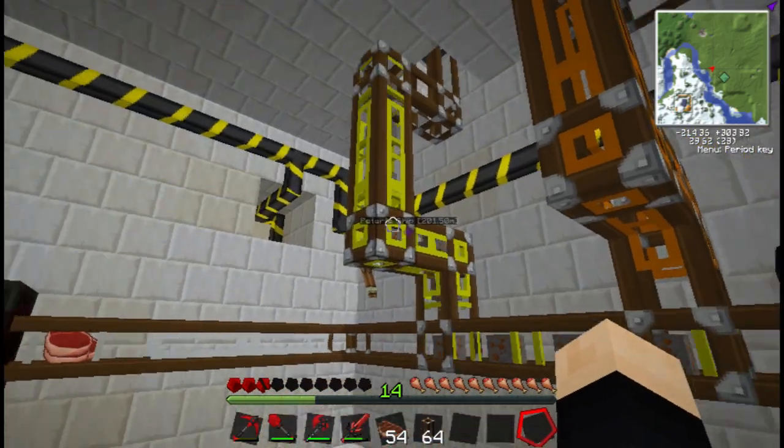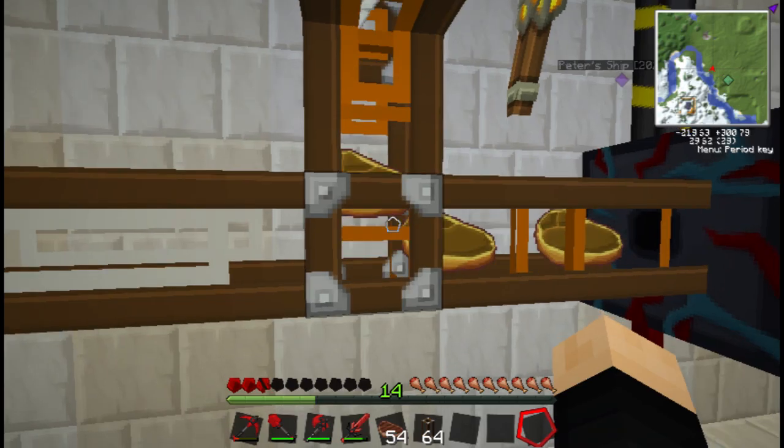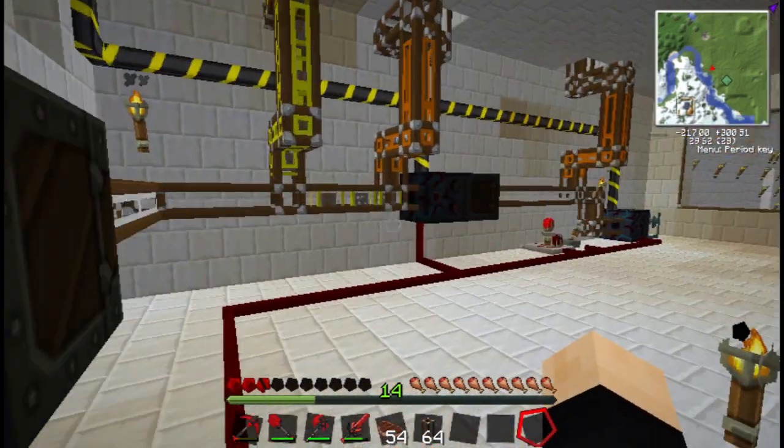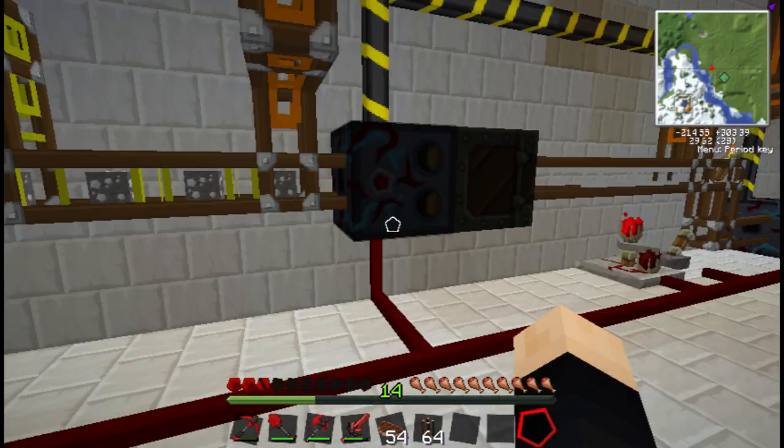Yellow — we have R. So R goes into that pipe. In this chest we have all rotten flesh and all that, and that goes into this one. R still stays in that one — it's up in the buffer. There it is, going in. So it's pretty, pretty cool.